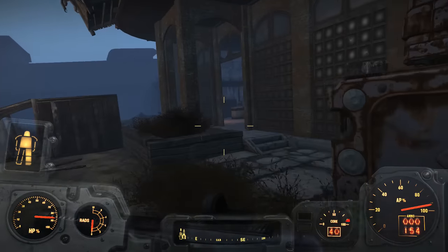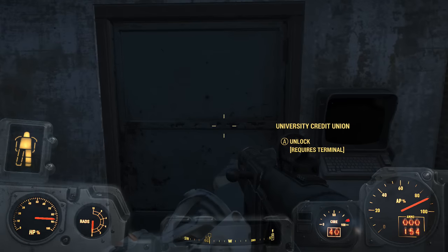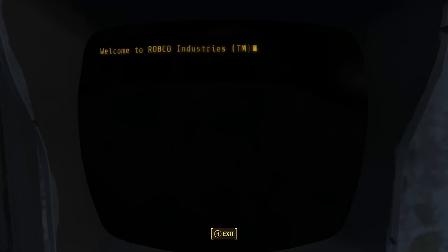Head there and instead of going into the bank, you're going to go around the bank. From there you will see a terminal — it's going to say you need a key or something like that.